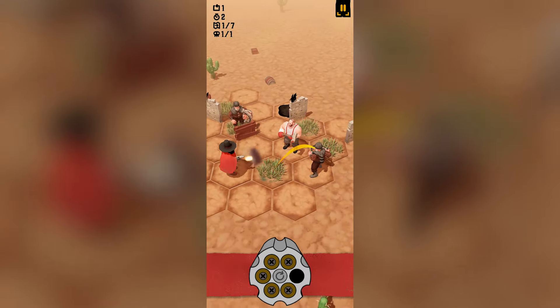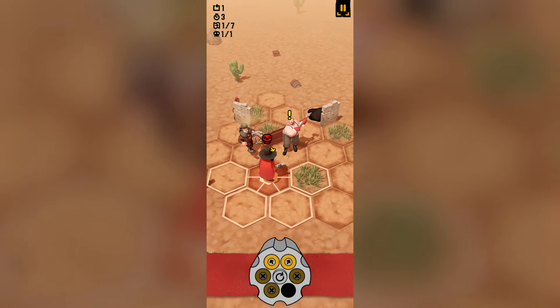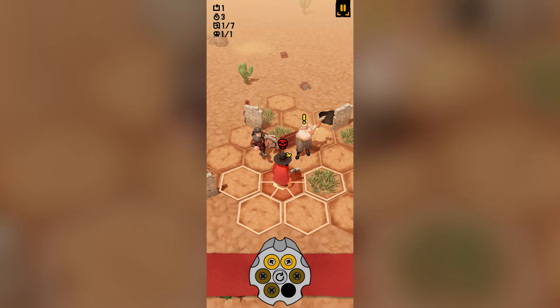What I'm going to try and do now is dispatch this one. We've managed to get in close. This is the thing - now I could destroy one of them but the other one's going to attack me on their turn, so I'm going to have to move out of the way.